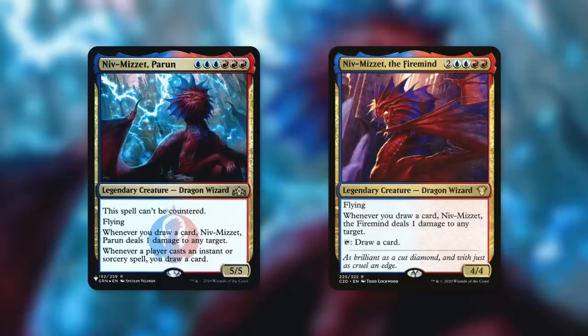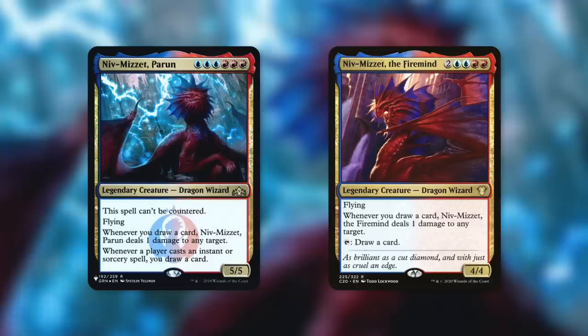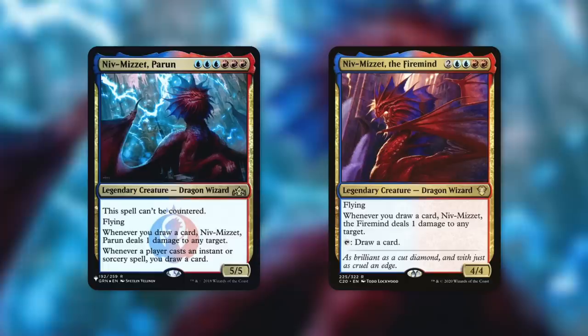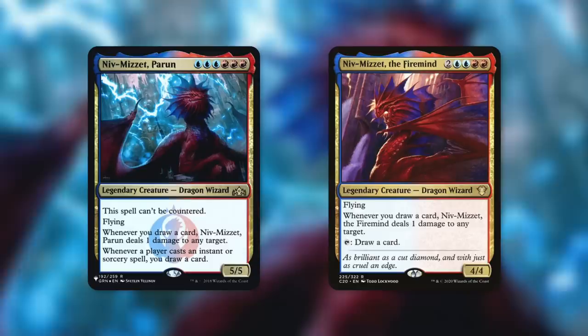My first thought when I saw this commander was, let's just start doubling up on some powerful legendary dragons — like Niv-Mizzet Parun and Niv-Mizzet the Firemind, and all the Niv-Mizzets. Well, the ones we can use. Niv-Mizzet Parun says: this spell can't be countered; flying; whenever you draw a card, Niv-Mizzet deals one damage to any target; and whenever a player casts an instant or sorcery spell, you draw a card. Having one copy of it is already incredibly powerful. But once you've got two copies, that's ridiculous — because now every single time any player casts an instant or sorcery, you're drawing two cards, and you get to dish out one damage to any target four times. And if you cast an instant or sorcery yourself, it's basically like lightning bolt plus one on something, or spread that damage out, and you're cantripping twice. It's absurd.